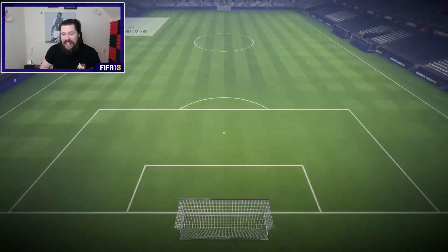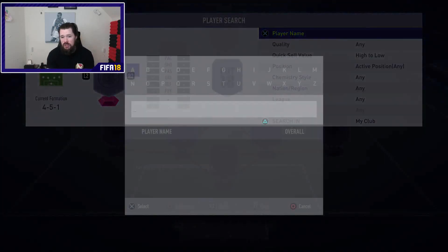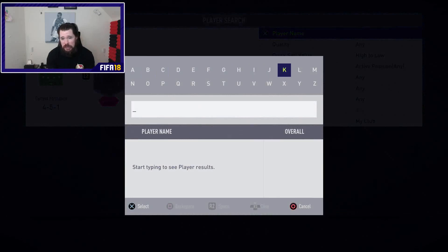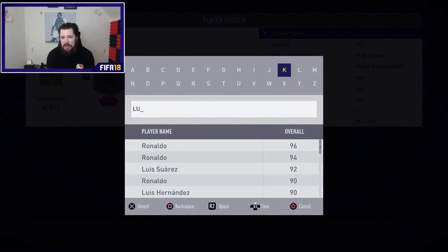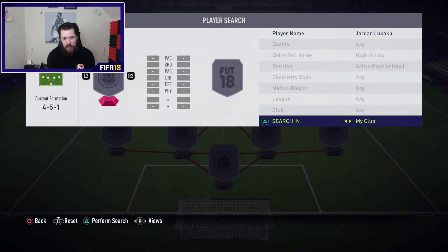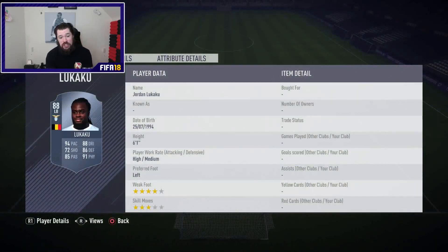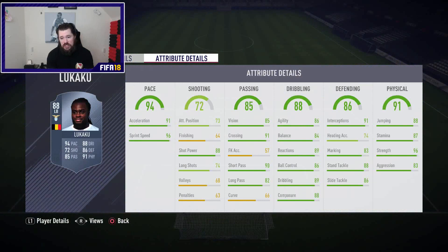What an upgrade that is — 88-rated Jordan Lukaku. To complete it, you need one Belgian player, one Calcio A player, and an 85-rated squad. That's actually really cheap because you could buy Team of the Season cards right now for stupidly cheap.